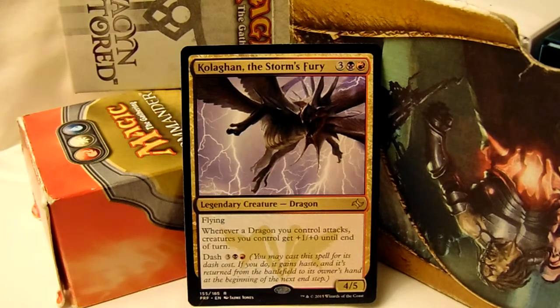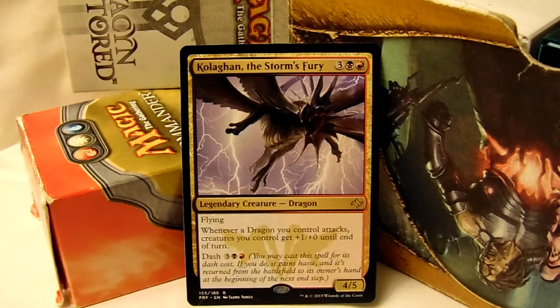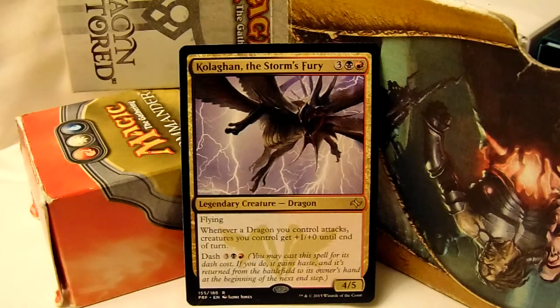So let's see. Whenever a dragon you control attacks, creatures you control get +1/+0 until end of turn. That's a good ability. I mean, it's good — don't get me wrong, it's actually quite great.